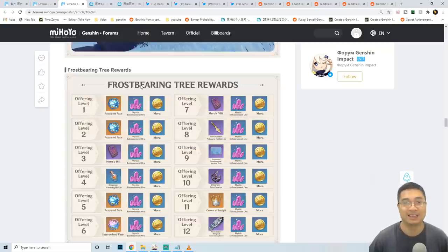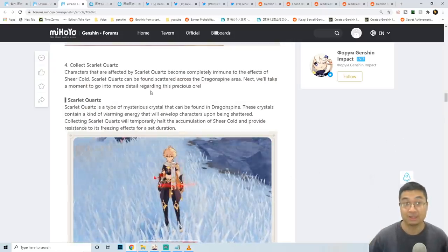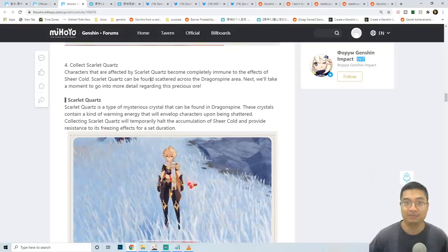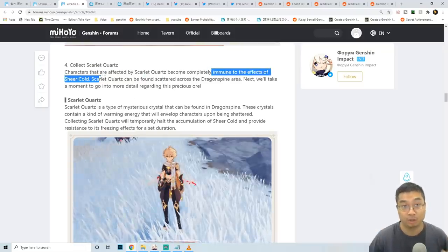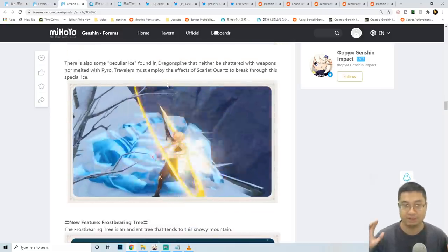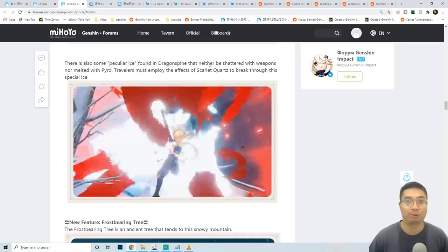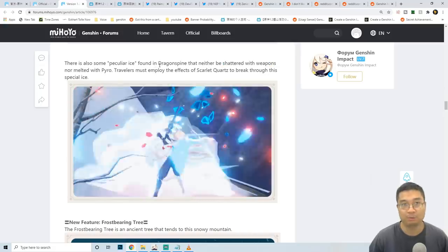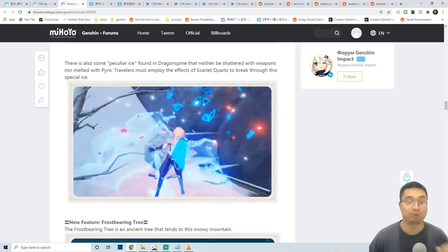To combat the cold, you can craft a special gadget called the Warming Bottle, which requires reaching offering level 4 with the Frostbearing Tree rewards. There's also a special element called the Scarlet Quartz — finding these not only makes you immune to the cold, but also allows you to shatter special mechanics in the region that can't be broken by weapons or pyro alone.